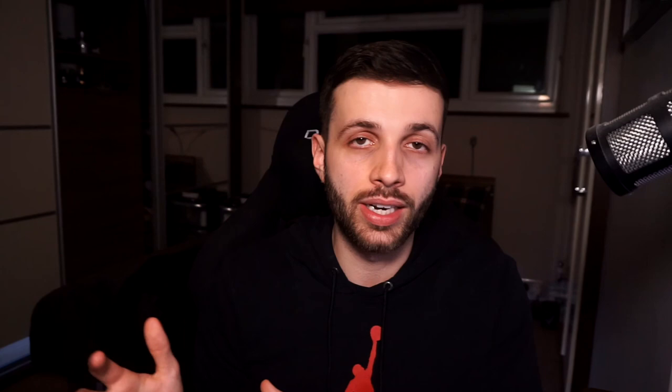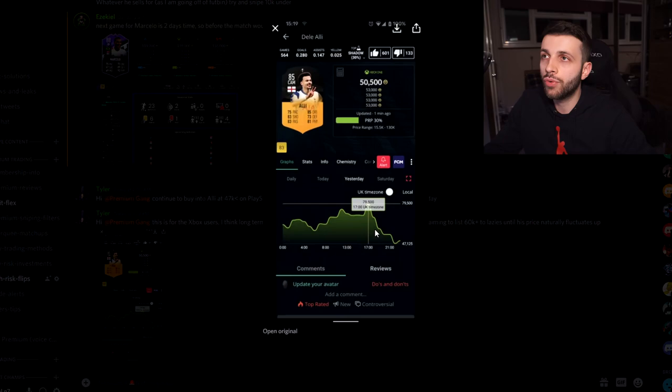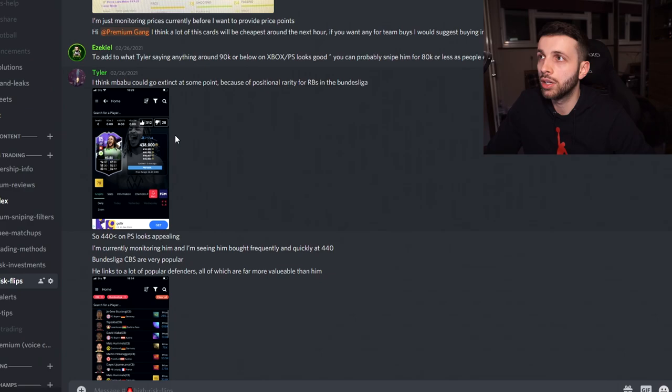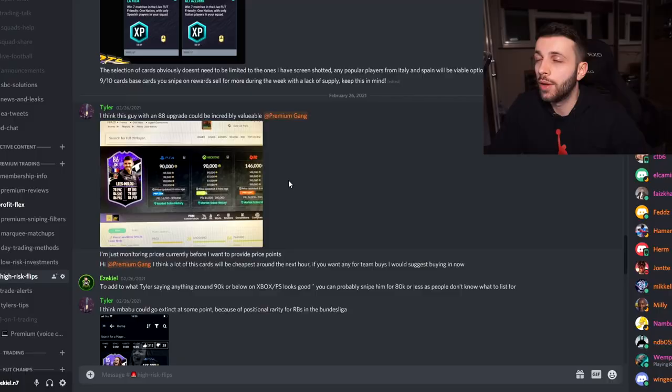When you buy these live cards as investments, you might buy one for 100,000 coins and it dips to 80,000 — don't panic and don't sell instantly. Don't get emotional; just wait for that upgrade and you will see profit if you pick the right cards. In the Discord we have a High Risk Flips section. We bought Dele Alli at 47,000 coins and sold at 55,000–60,000 coins. Tyler called Mbabu going extinct at 440,000 coins. The real profit on live cards comes when they finally get that plus two boost.